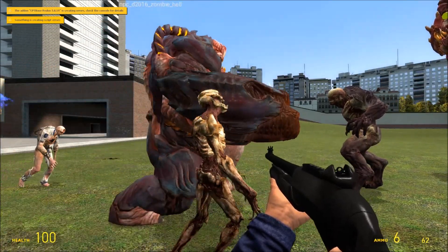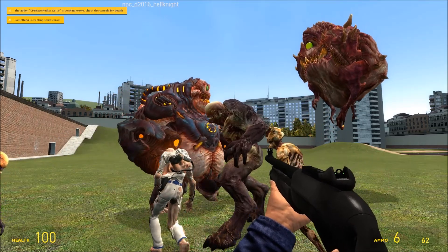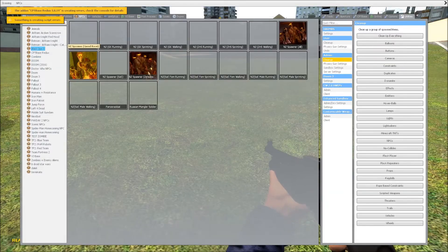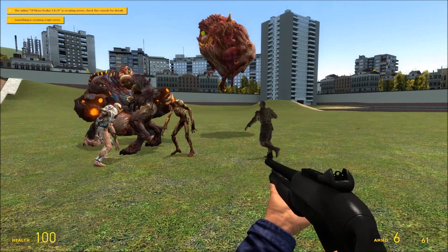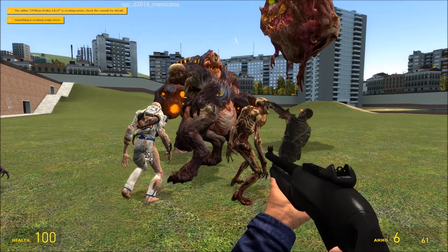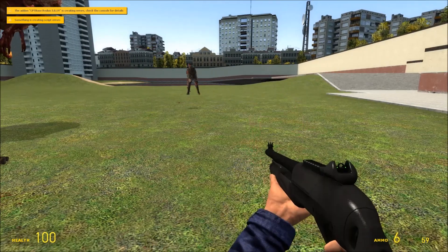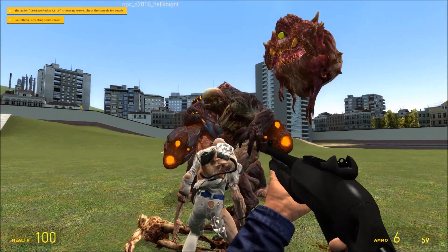When I shoot them they do move a little bit. I tried shooting a zombie to see what happens, but as you can see they don't really react much. Yeah, they don't really react much for some reason — I'm not sure why.